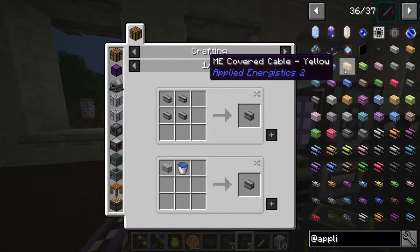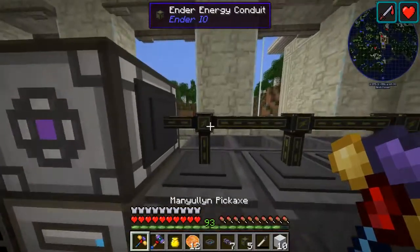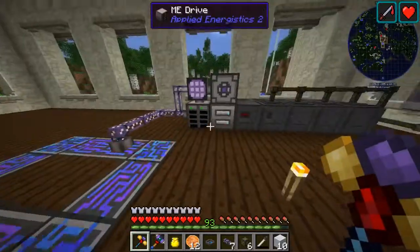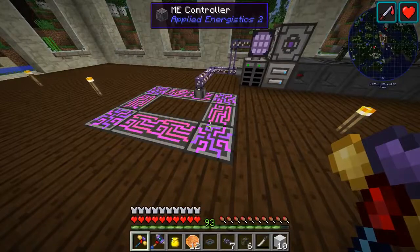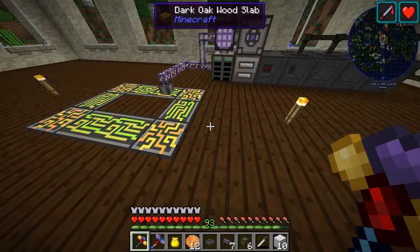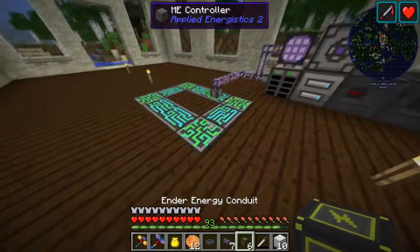Not dense, but covered cable like this. Also, if we remove the power — and this is the only thing providing power to this crafting terminal and ME drive — you can see that it stays powered on for a while. I'm not sure exactly how long, but it seems like after a little bit it'll turn off. Maybe this stores power.